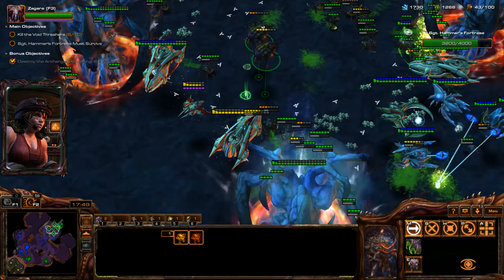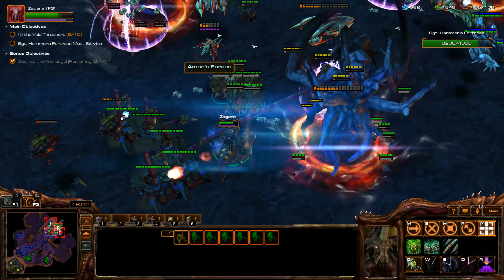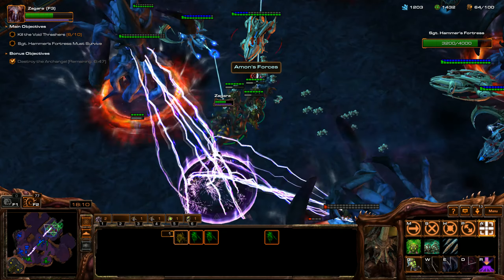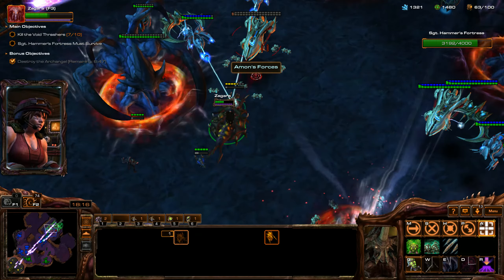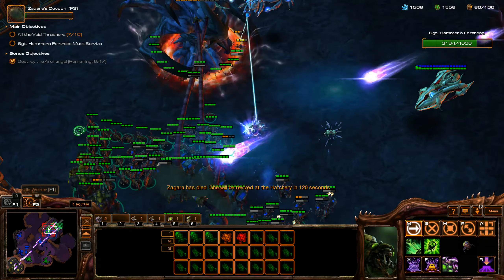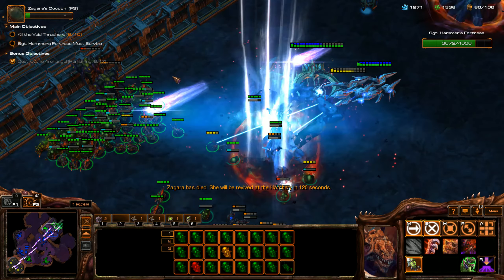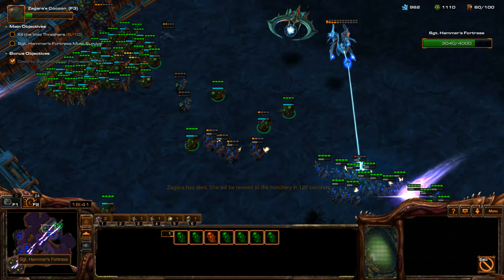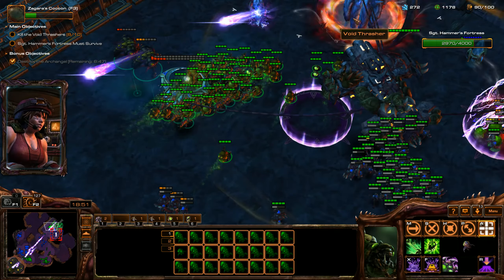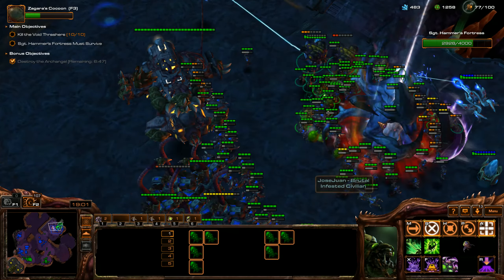Everything is just getting wiped out by these Banelings - Banelings do a lot of work. Always make sure to focus down carriers first. Otherwise if you use the attack command, your units will focus down their little flyer units - the Interceptors, that's what they're called. Otherwise your units will focus on the Interceptors instead of the carriers. It's very unfortunate when that happens if you're not looking because your units will die. Those Interceptors are great distractions for the carriers. Health just completely instantly disappears from those Baneling hits.